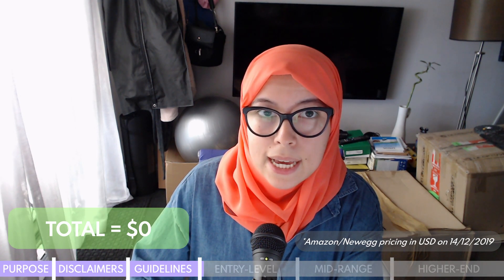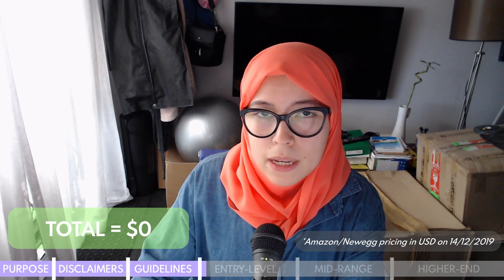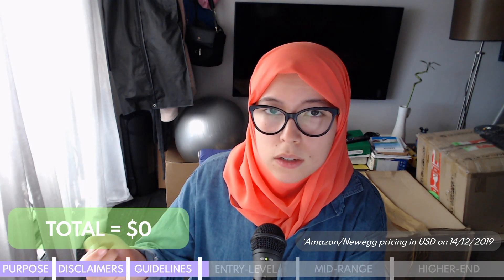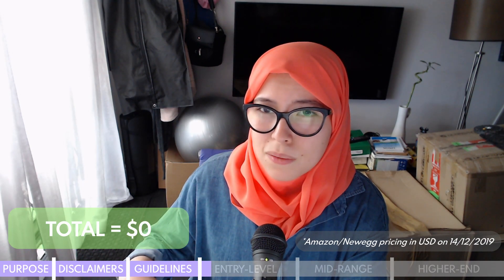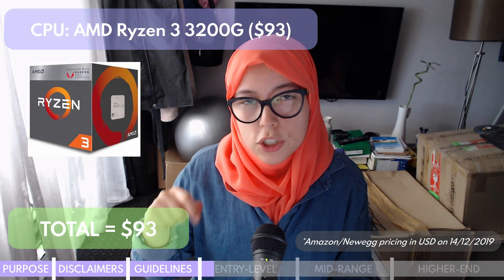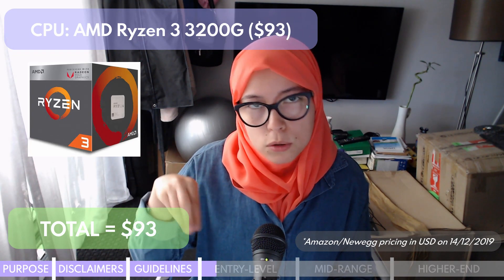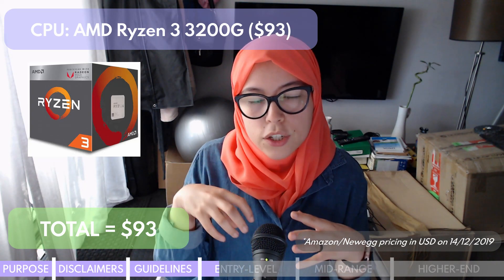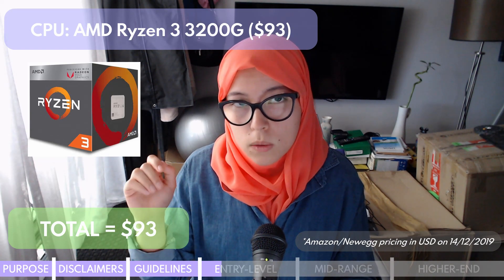Starting with our entry level build, which comes to $400 USD. I tried my absolute best to get the highest quality parts for this price point. The first part is the AMD Ryzen 3 3200G. What it allows you to do, aside from functioning really well, is that it has an integrated graphics processor. This means you can save $200 to $300 by not buying an entry to mid-level graphics card, and just use the graphics processing integrated into the AMD chipset, which should allow you to play The Sims 4 on at least the lowest settings very smoothly.